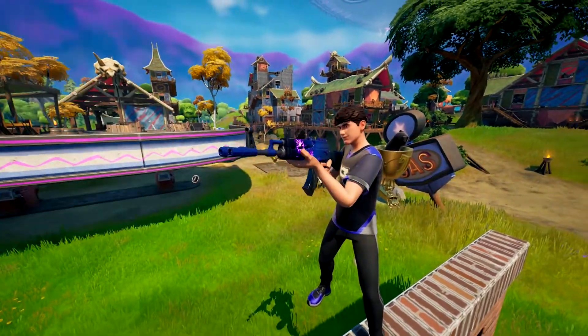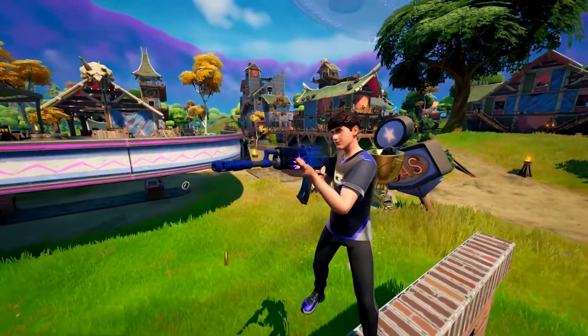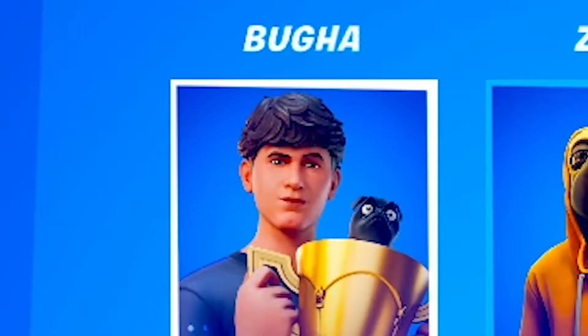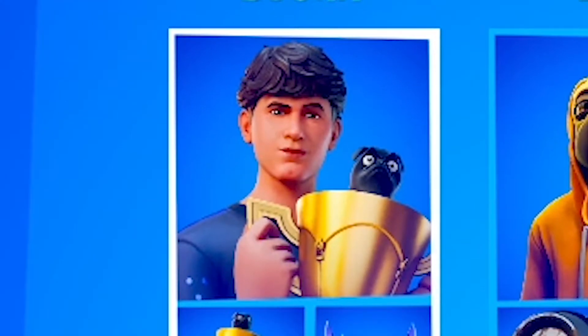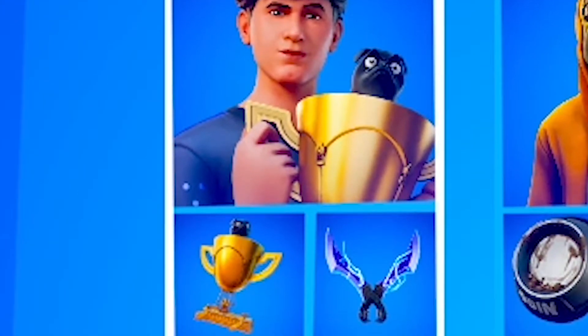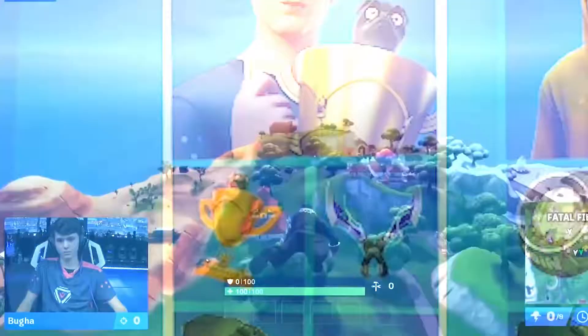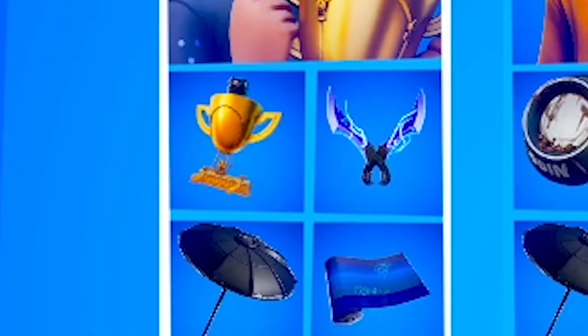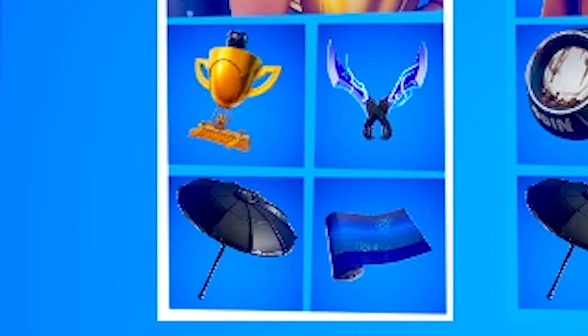The challenge is simple — whichever skin I get the most eliminations with is the better skin. So here are the two skins we're going with: Booga and Zoe. With Booga, we have his skin, the backbling with little Zoe in the cup, his regular pickaxes, and for the glider, this is the one he used in the World Cup. And for the wrap, I went with some fireworks, kind of like a celebration when he won the World Cup.